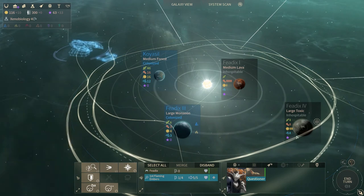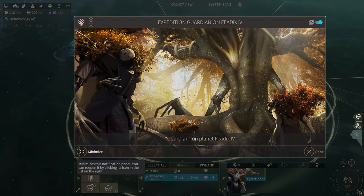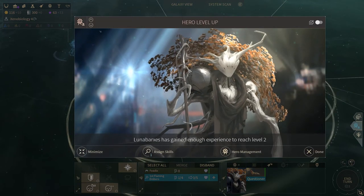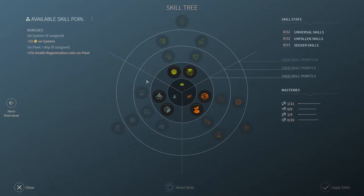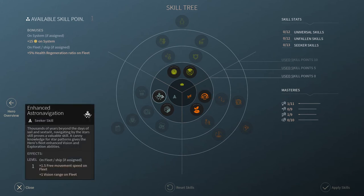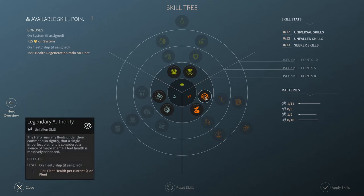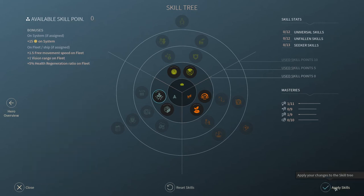We'll explore this final anomaly — I think it's also a guardian. That should level up my hero. We discovered a guardian here! The power of the Academy has reached level two — heroes will start at this level when recruited. Luna Barks has gained enough experience and leveled up to level two. Let's check out his hero skills: plus one free movement speed on fleet, extra science, plus 10 food, fleet health. I think we'll take the exploration stuff — I want to try out the Seeker abilities.